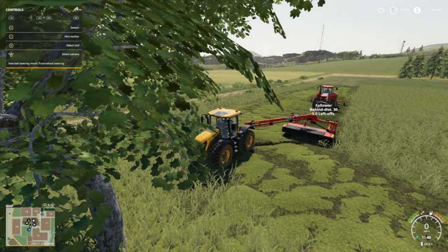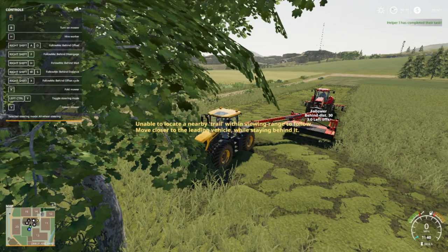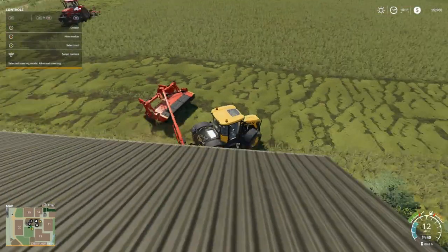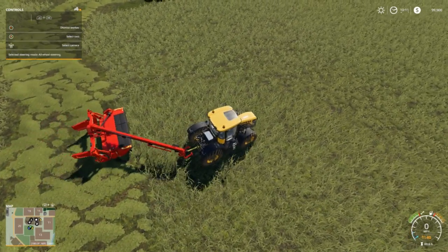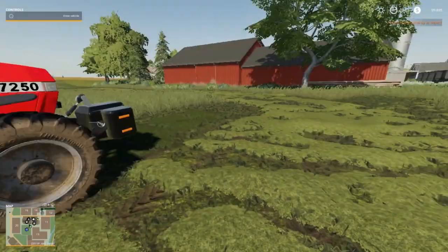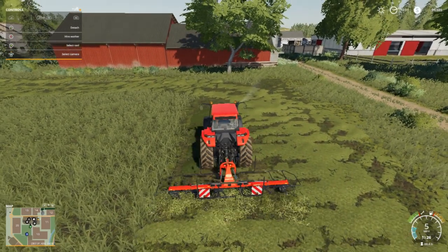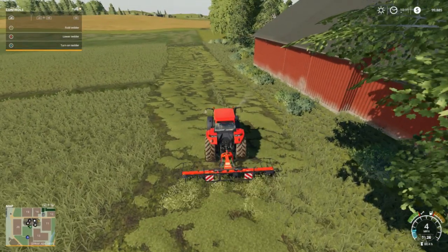I'm going to try to hire a worker and see what he does. We'll fire Colin for a minute. Shift and then F. We're going to go right down here — we got a few headlands done. We're going to see if we can hire a worker and see what he does. So far so good. I'll get out of the way and go over to the tedder — Case IH 7250 Pro. I'll start the motor. I got it where we can keep the motors running when we get out. I'll lift that up and turn it off till he gets done.